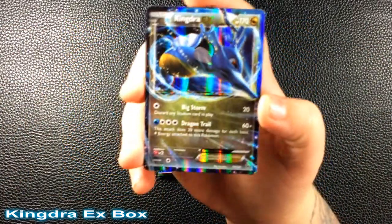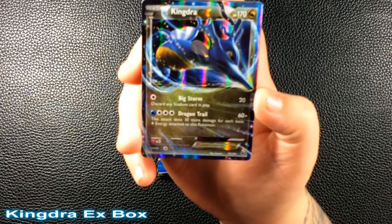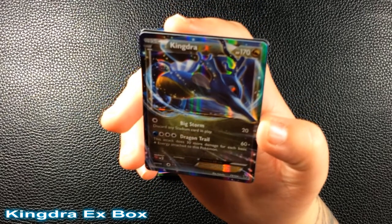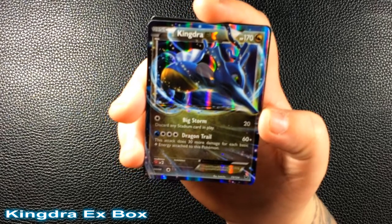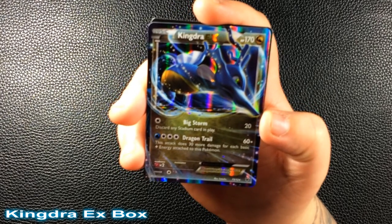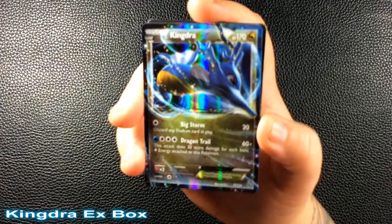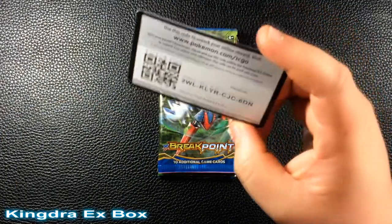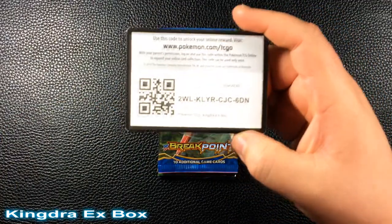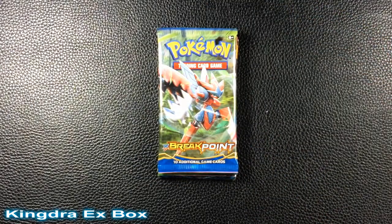So this Kingdra EX has 170 HP. It's an actual card from the set, not a black star promo. Big Storm discards any stadium card in play, and Dragon Tail does 60 plus 30 more damage for each basic electric energy attached to this Pokemon. It also comes with a code card for the box — let me know in the comments if you guys got it.